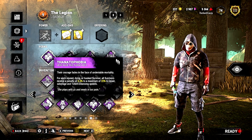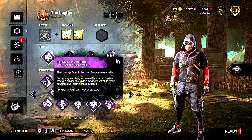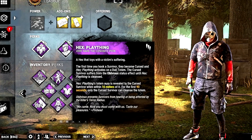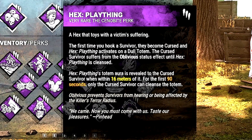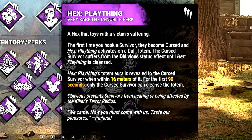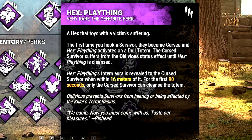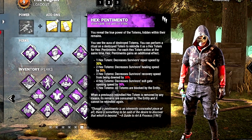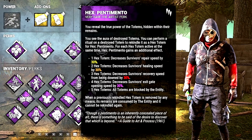This with Legion is just apt - it's beautiful. You can literally cut around the entire group, injure them all with your Feral Frenzy, and then they have to deal with the consequences. That pairs really nicely with our second perk, Hex Plaything. The first time you hook a survivor they become cursed and Plaything will activate a dull totem. As long as that totem is a hex, that survivor will remain completely oblivious.